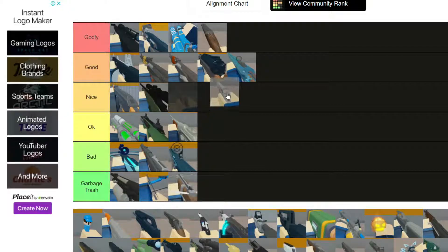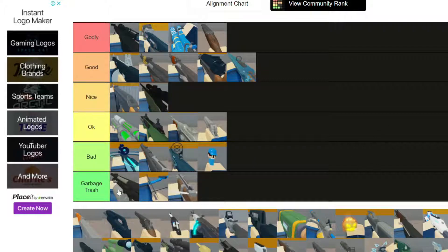Dispenser - no. It barely does enough damage, it doesn't do any damage really. The only thing saving it from Garbage/Trash is its fire rate and its reloading speed, and that's it.